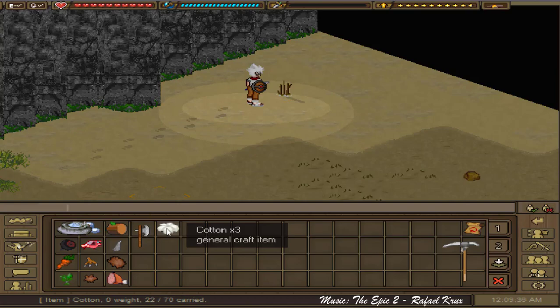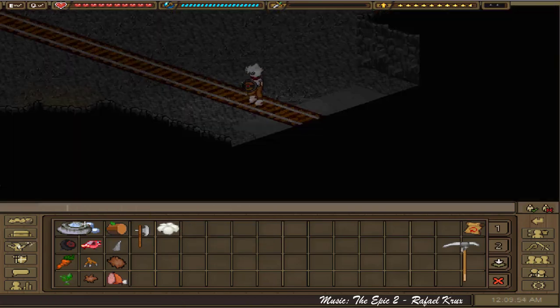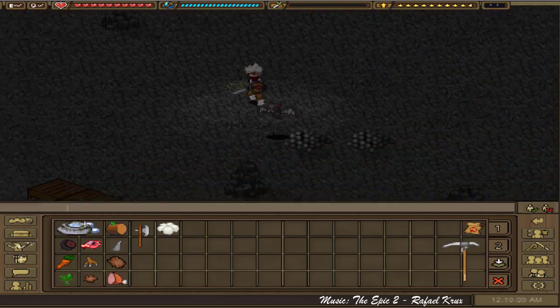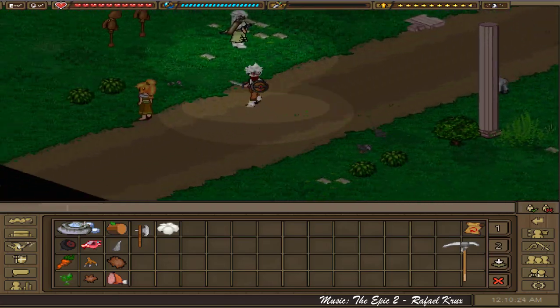Once you gather all of the materials, head back to Aven Square so we can craft the handle and the stick in the Aven Wood Station. Also make sure to have at least 440 eons for everything you need to craft.